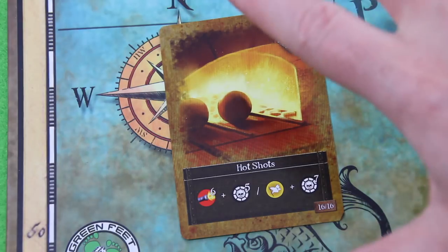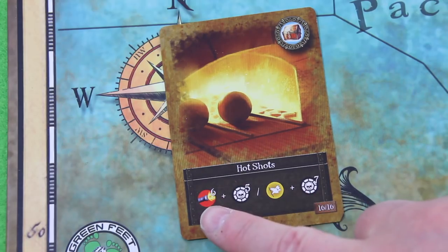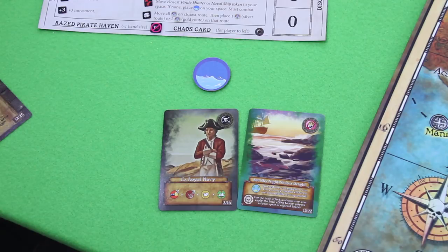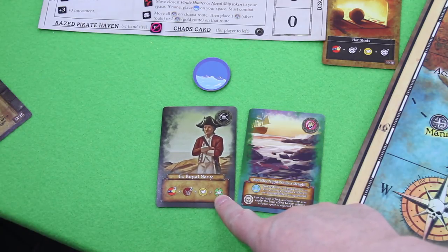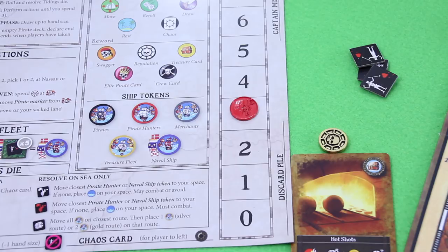Those cards are one-time use only — but look how powerful! This 'Hot Shots' card either gives you six long range and five reputation, or one strike fear plus seven reputation. This is really insane! And I believe this doesn't count towards my hand size. But keep in mind once used it's removed from the game entirely. I can still use this once-per-turn ability here for a movement point. The other icons I can really use more than once per turn — if I'd ever fight twice this extra firepower would apply twice.